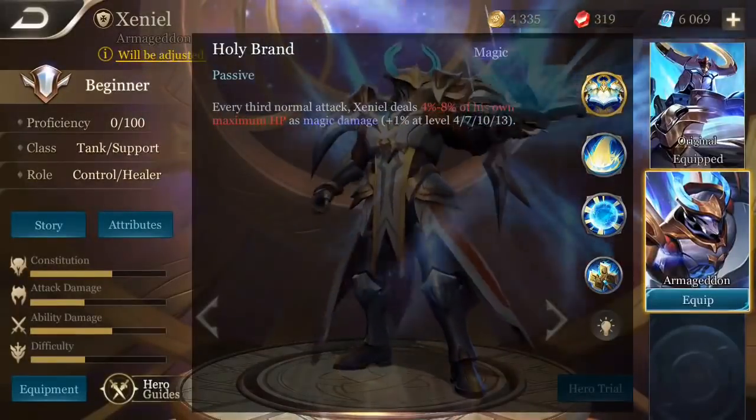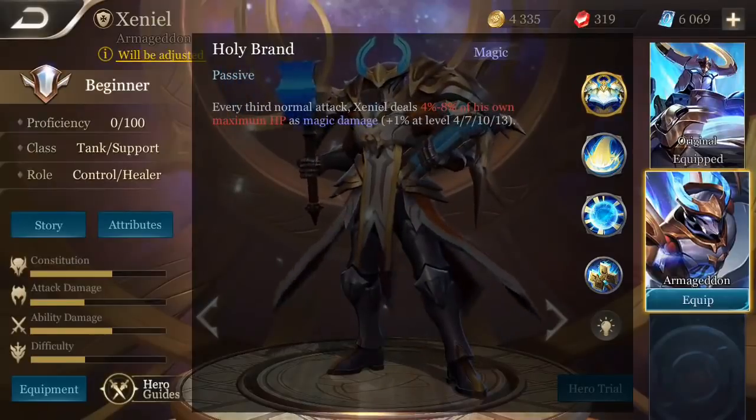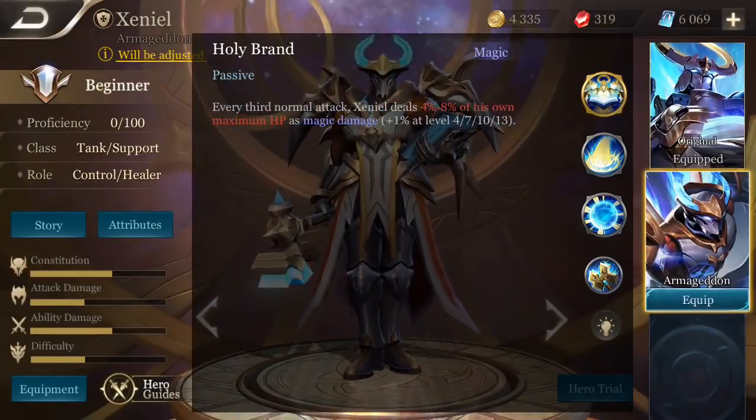Xeniel's passive is Holy Brand. Every third normal attack, Xeniel deals a percentage of his own maximum HP as magic damage.